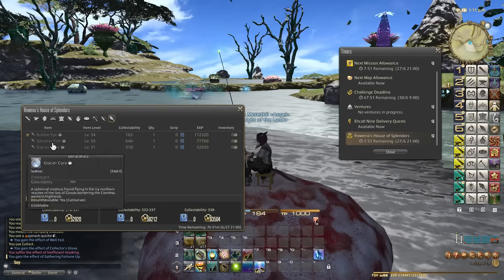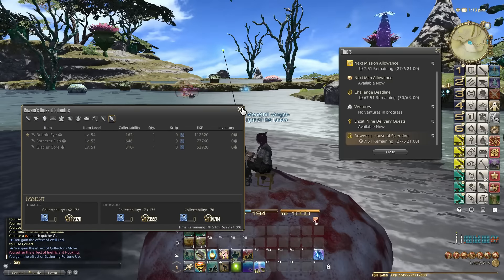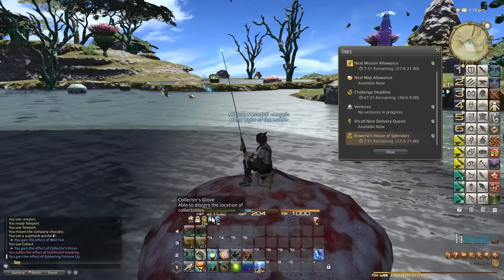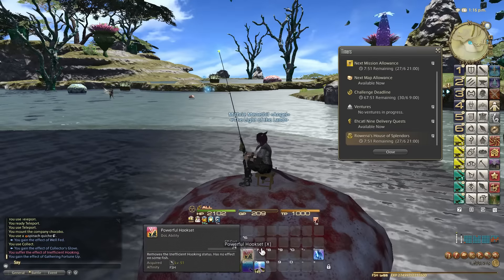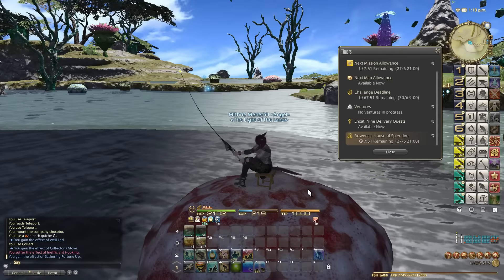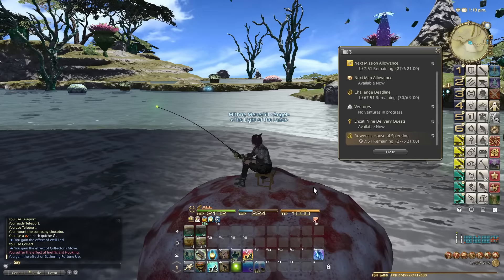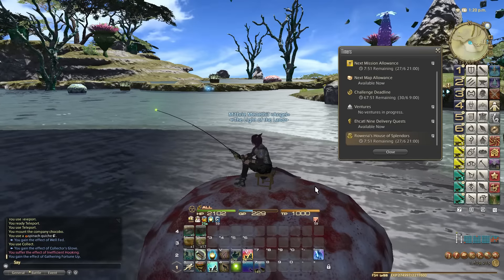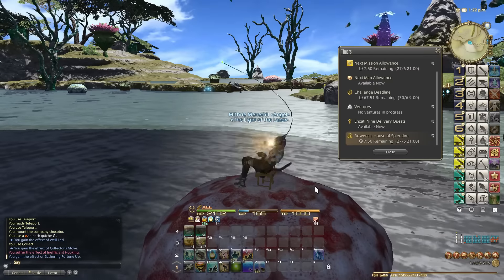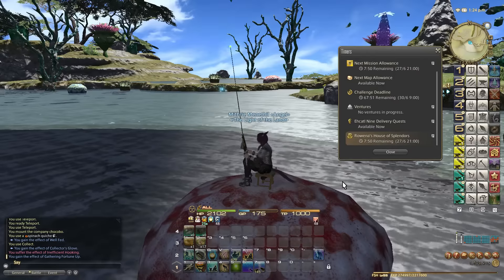Basically, wherever you can capture these fish — these glacier cores or sorcerer fish or Bubble Eye or whatever — you just come to the same location, activate the collector's glove, and use abilities like Patience and Powerful Hookshot to get them. It's not guaranteed that you'll get them, absolutely not, but this will definitely increase your chances. The more gathering and perception you have, the better. Remember guys, there is an element to this — for example, I know that these Bubble Eyes only spawn during the day, so I will not try to get them during the night.